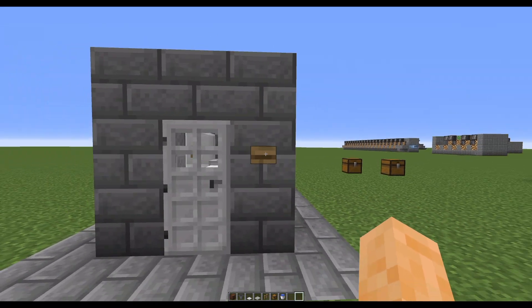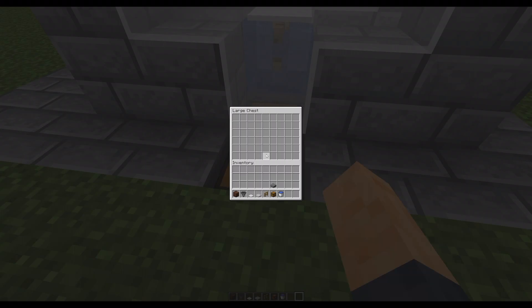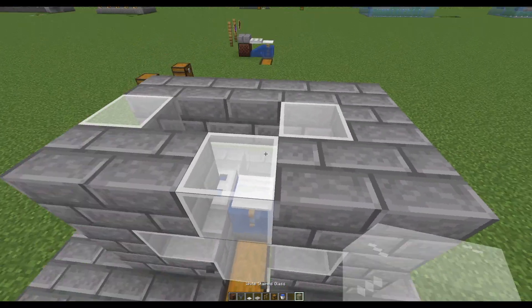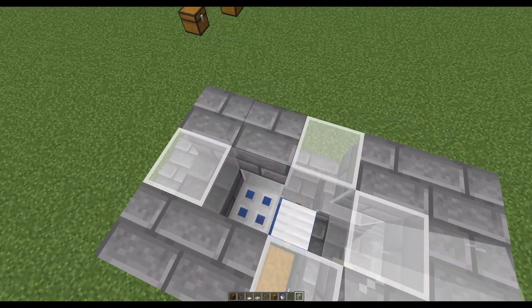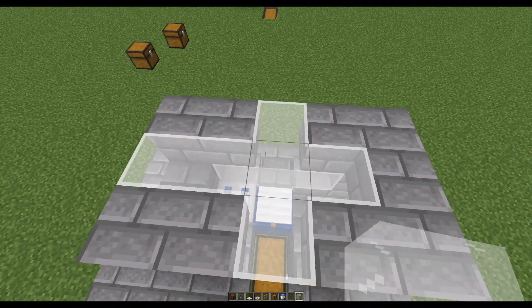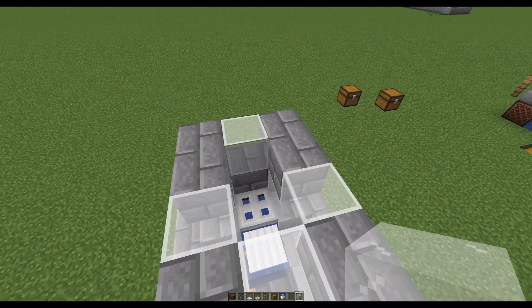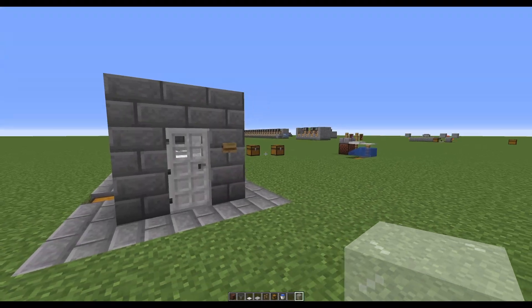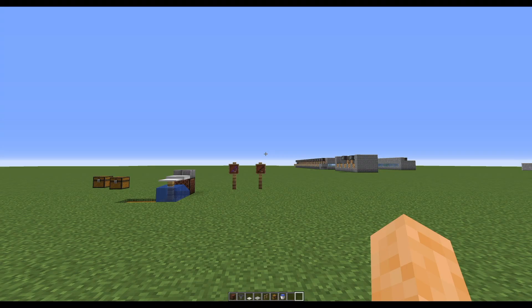This is a finished design. You want to keep yourself encased because things will come and kill you. Always remember to put glass over your chest so you can still open the top one, but you can do any kind of design you would like and change any of this stuff out. One thing to note: do not cover these two right here because it needs sky access. If you cover this up, you will be fishing for no reason whatsoever.